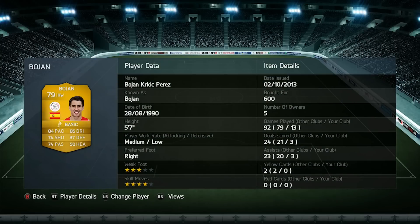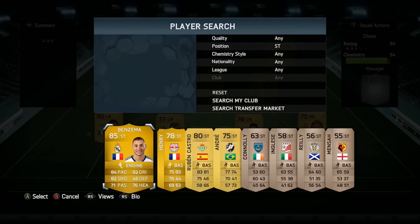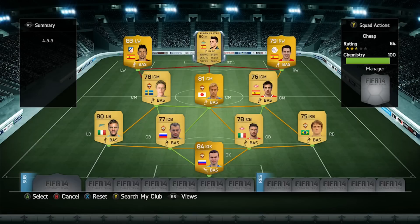On the right wing I use Bojan — he's 79 rated. His center forward card on FIFA 13 was excellent, so I tried him here. He's got 84 pace and 85 dribbling, but he doesn't prove to be quite as good as last year. He still only cost 600 coins — literally less than discard value — and got me three goals and three assists in 13 games, which is all right. He does have four-star skills.